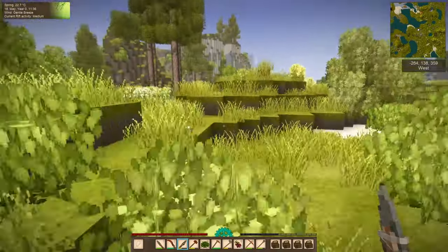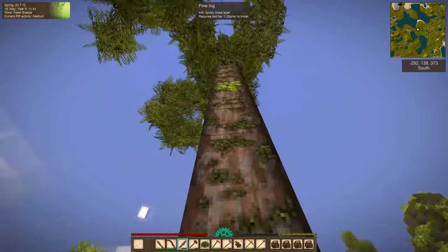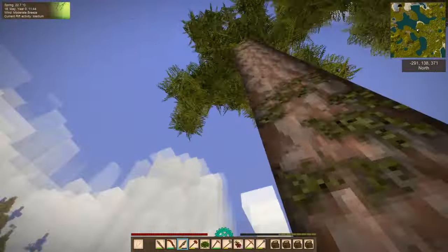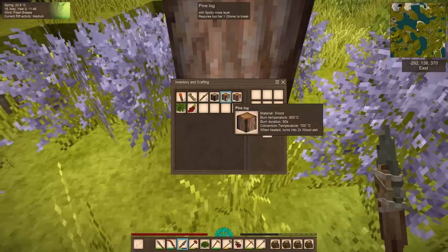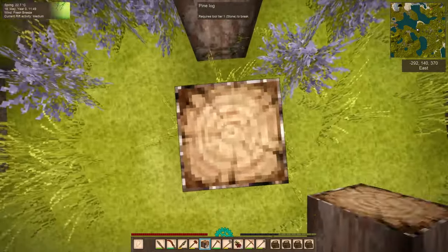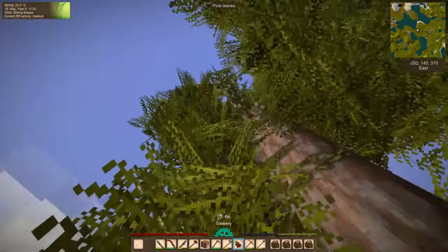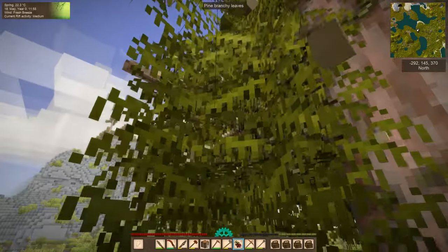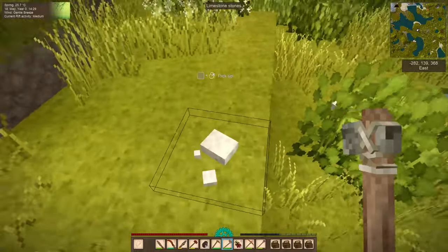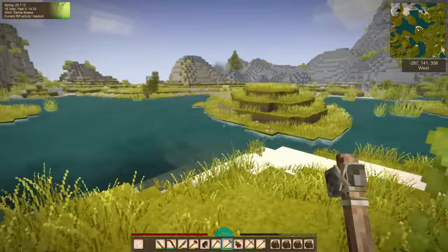We're going to check if any other trees have resin spots, and this time try climbing up to get the branches first. I grab a pine log to climb right next to the tree, and from up there cutting the leaves gives us seeds — 12 pine seeds, technically pine cones. That'll be a good start to our pine forest adventures from those three trees.